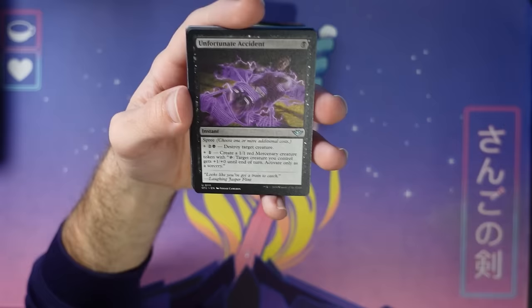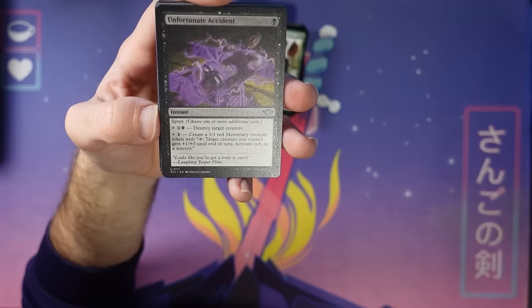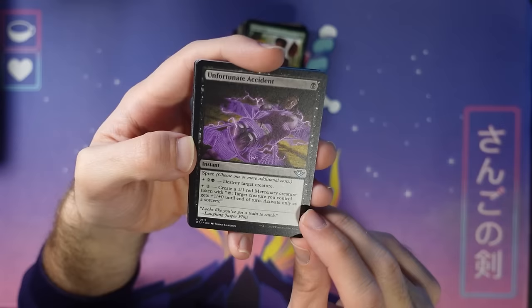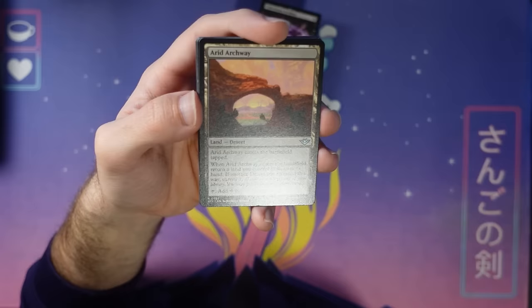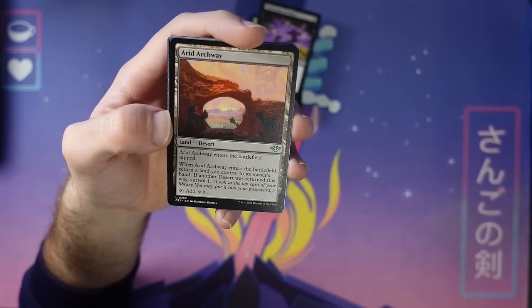This card is just a murder if you want it to be, or it could also make a token. I think you're usually not going to play it at the two-mana mode — you really want to save for the removal mode. But playing at five mana to make a one-one and kill a creature is nice. Keep in mind this is also an instant, so that one-one can come into play and trade with their creature right away. Really nice card — this Unfortunate Accident. Arid Archway is a take on a bounce land: a colorless bounce land that lets you surveil one if you pick up a desert. It's just a better Guildless Commons with a bit of desert synergy.